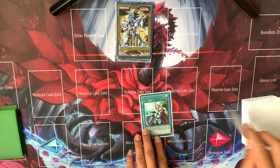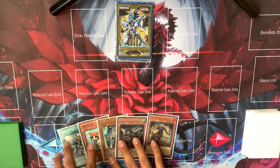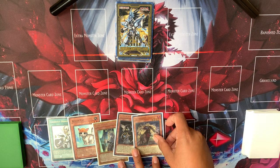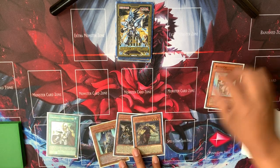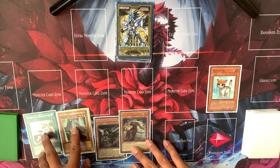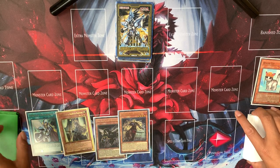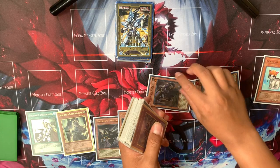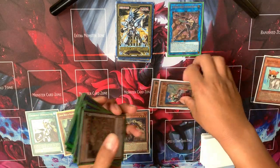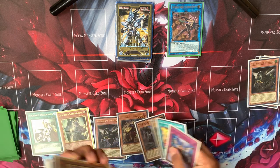Let's do another test hand — I think this will be the last one. We've got Cat, Nerval, and Fractal — a lot of names. Usually what I'd do first is start with Cat, because we have an extra Tri-Brigade name in hand. So if Cat gets Ashed, Impermed, Veilered, or whatever, you can still play through. Activate Cat, Cat summons Kit and Keras, link two, link Pharaget, dump Nerval, put Keras in hand.